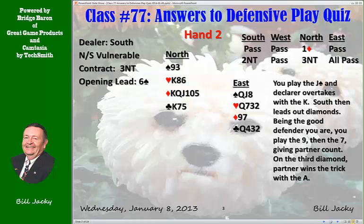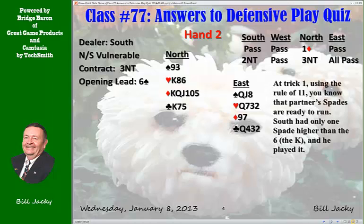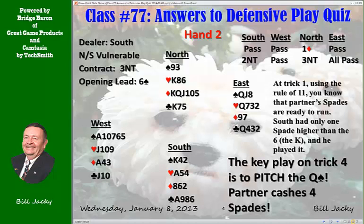Partner wins the third diamond trick. What is your plan? If you use the Rule of Eleven, you should know. At trick one, using the Rule of Eleven, you know that partner's spades are ready to run: eleven minus six is five. Dummy has the nine, you have three — so South had only one spade higher than the six and he's played it. Partner unfortunately does not know that you have the Queen of Spades. The solution is a discard: you pitch the Queen of Spades. Partner's in with the Ace of Diamonds and now catches four spades. You set them one trick — four spades and the Ace of Diamonds. Good defense.